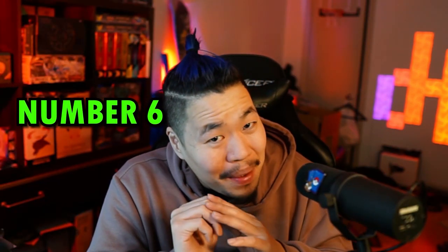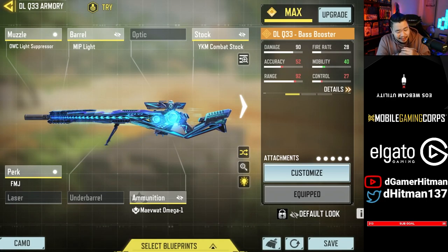Number 6 is going to be the only sniper on the list, which may potentially shock you guys, but it is my favorite — none other than the DLQ Bass Booster. The reason I picked this gun is because I think the skin looks so stunning with the blue color as well as the little bass effect. I love music, so having any type of musical kind of skin just makes it perfection for me, and the kill effect with the little bass kind of effect is just so nice.